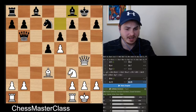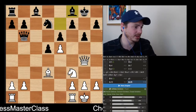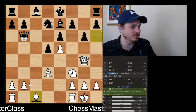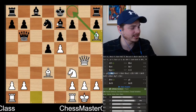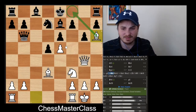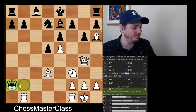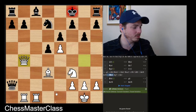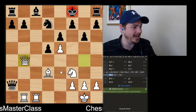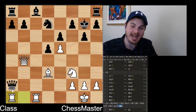Stockfish evaluates this as 1.5, so if you go with this variation it's completely winning. If black plays g6 to prevent the checkmate, what I like is to play bishop to h6 to prevent castling. One of the most common responses is queen takes b2. After that, you move the rook, and you can even give up both queenside pawns to reach a position where you move the bishop, give check, and trap the queen. That's one of many examples that can happen — the queen gets trapped.